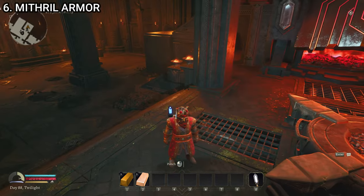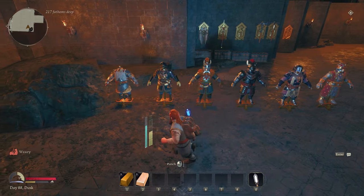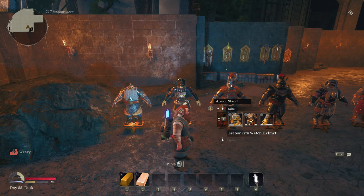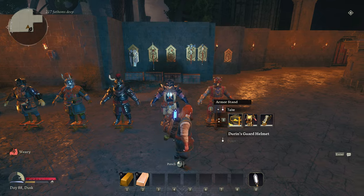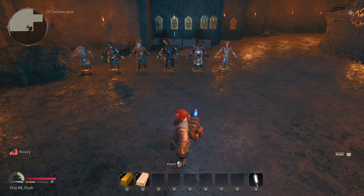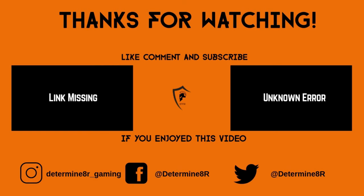That is how you get the materials to make the Mithril armor, which is the best armor in the game. So that's all for today. I've showed you all of the different armors: starting with Iron Hills armor, then Erebor City Watch armor, the Belegost armor, the Khazad army armor, Durin's guard armor, and finally the Mithril armor. If you've found any other full suits you want to share, let me know in the comment section.